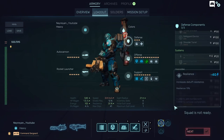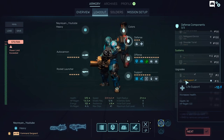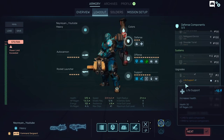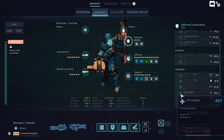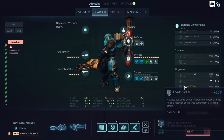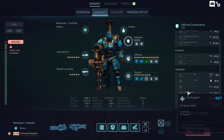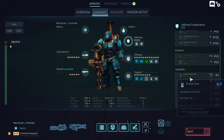I unlocked the life support, which needs only one slot. You can also get life support level 2, which gives you more health and more regeneration. It needs a lot more power — 50 power — but gives you a lot more HP. My opinion is: don't equip it. I've kind of maxed out and it's very nice as is. I'm using all available power.